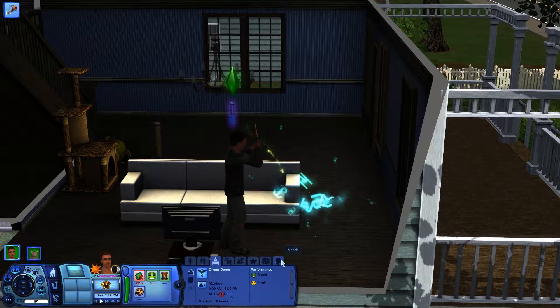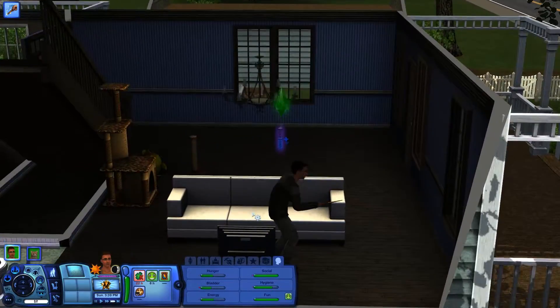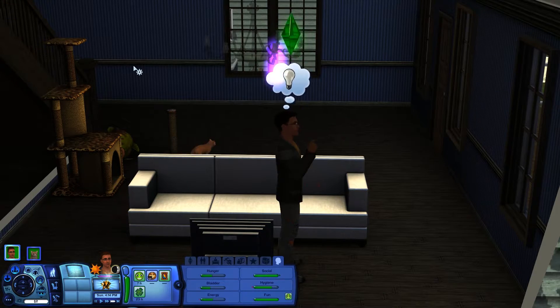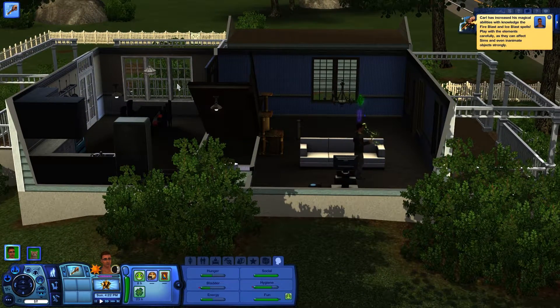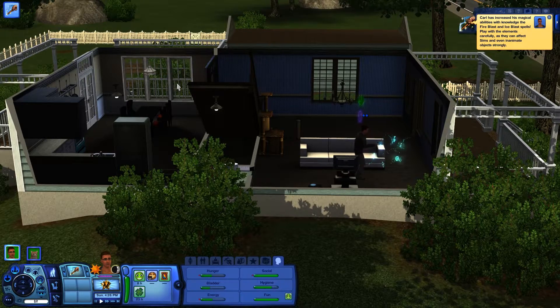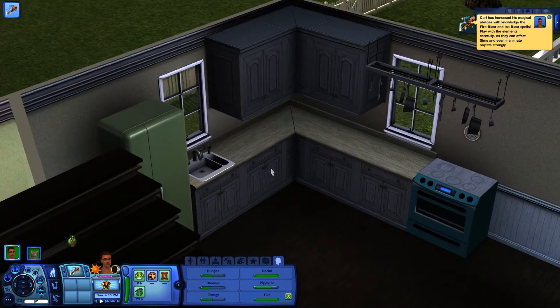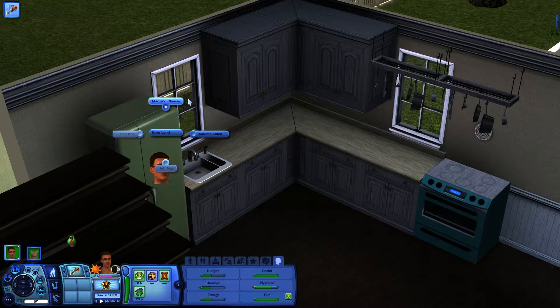We have 18 hours. Let's exercise this magic some more — do some amazing. Leveled up! I can do fire blast and ice blast — whoa, that is awesome. But in the meantime, let's just stop doing what he's doing. Why don't we have lunch — a salad? Let's get healthy.